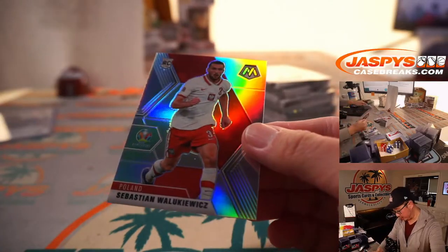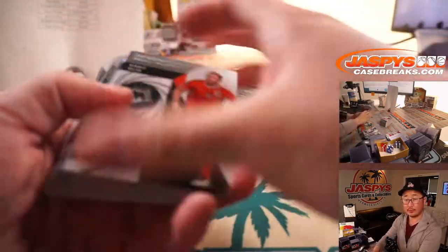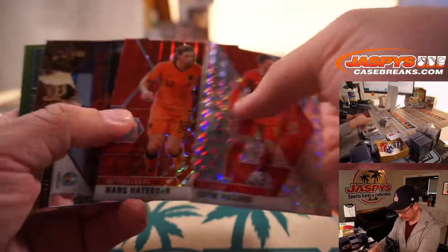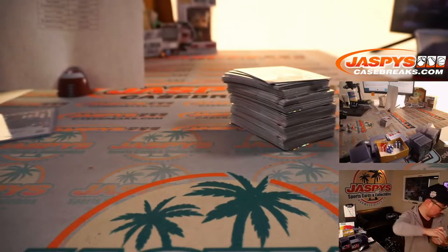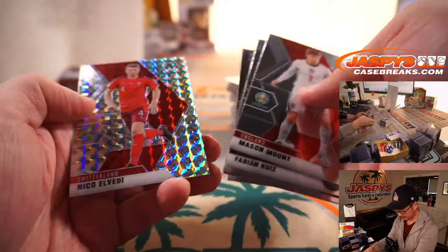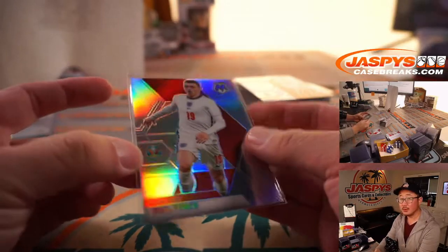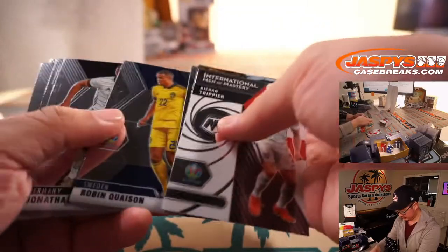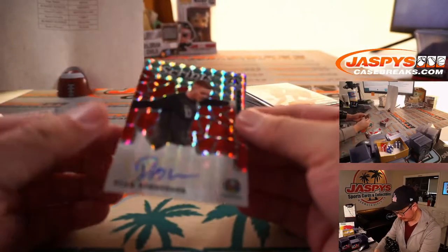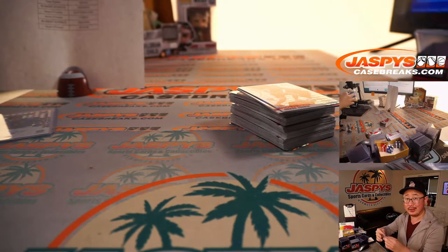We've got Sebastian Walakiewicz for Poland — rookie silver for Robert Montgomery. Eden Hazard. And in the next stack, we've got a nice silver Phil Foden — another one for England. And now an autograph — that's Dean Henderson — and that'll be for Brendan O'Neill with the three lines.